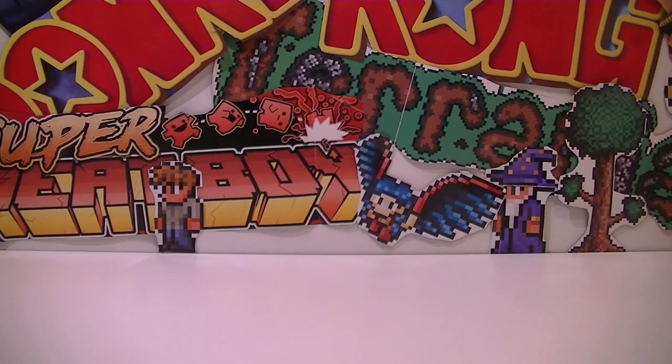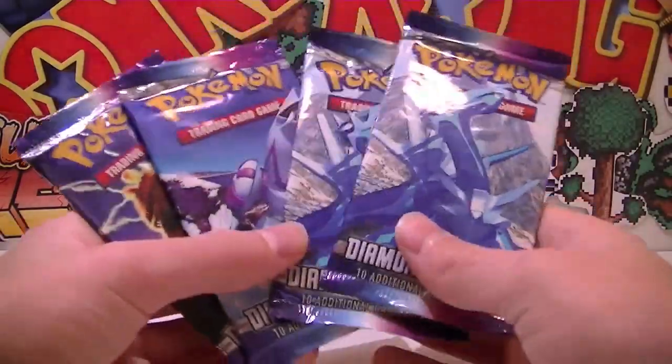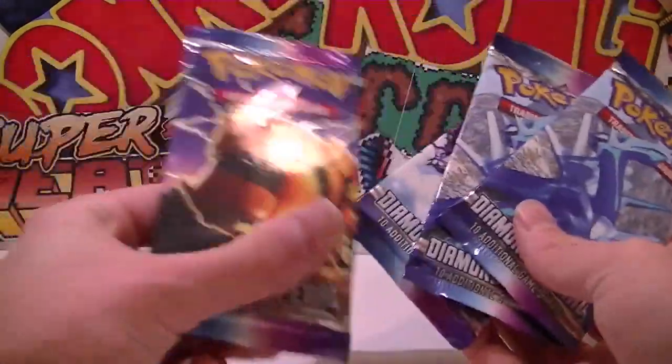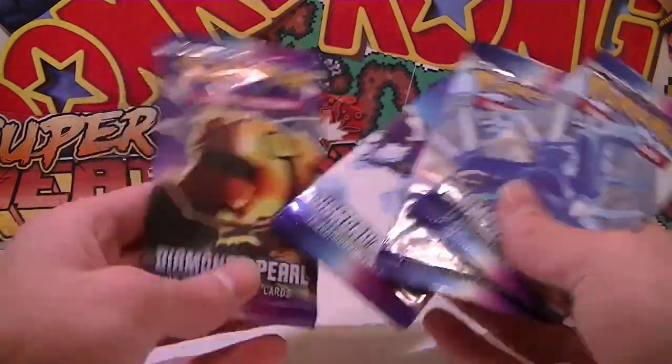What's going on guys and welcome back to another Unlessed Leaf video! Today I've got a super sweet video - it's 4 Flipper Moose Packs of Diamonds & Pearl! So I've got two Dialgas, one Power Gear, and I forget this guy's name, but I'm sure it'll come back to me when we open one of these.